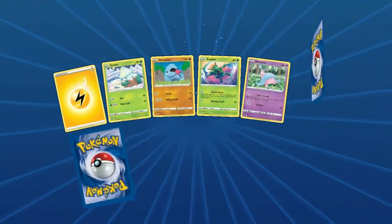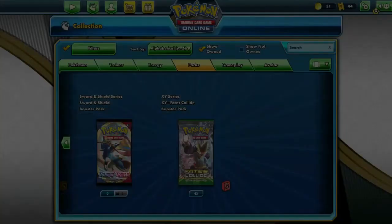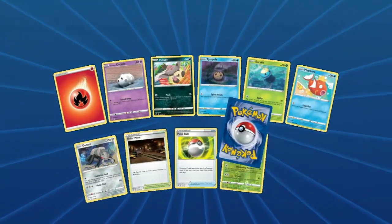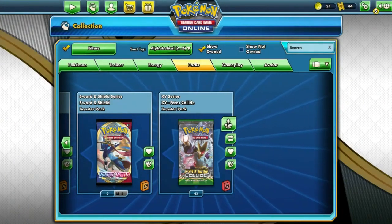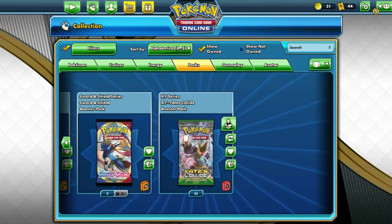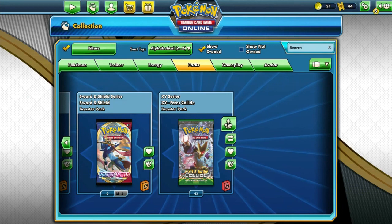We're not gonna add whatever packs we get from other trades — this will be the end of this video, or so he says. Hey, we gotta end with an Eldegoss V! Well, technically ending with a Malamar V — yay. But we got an Eldegoss in there so that's cool. Official ending — this is Cody with Search My Deck TCG, we're signing out. See y'all next time, bye-bye!